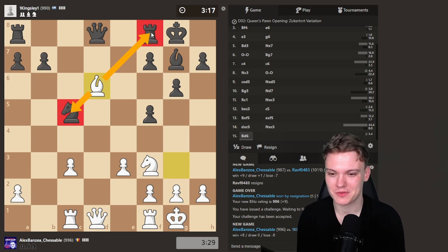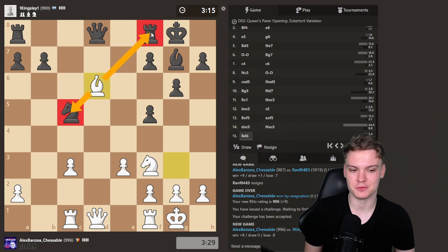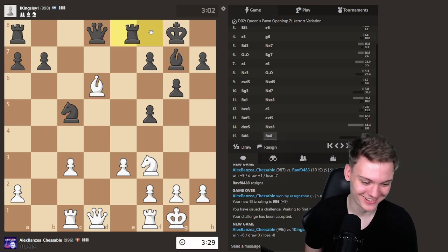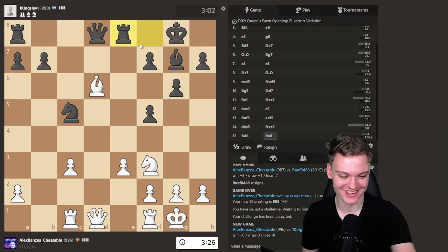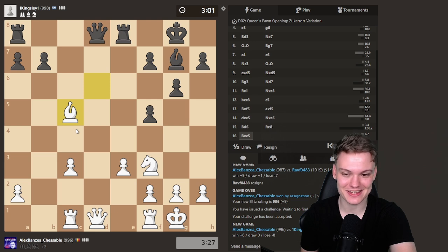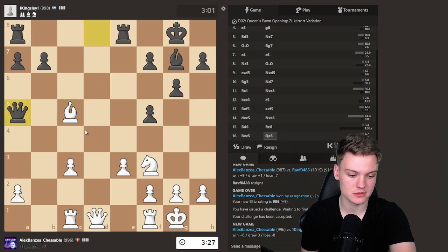Opponent taking some time here. That's bishop to d6 — I guess a bit of a surprising move. He should definitely keep the knight; I think e4 is the most active square. We see rook to e8 — gonna be cashing in the knight. Up a piece, Qa5 hitting the bishop.